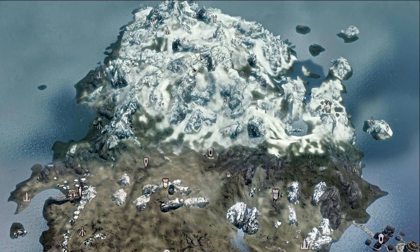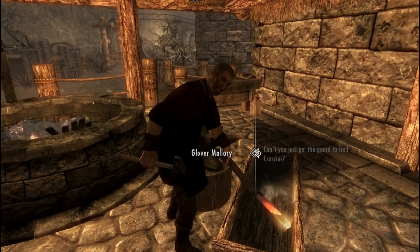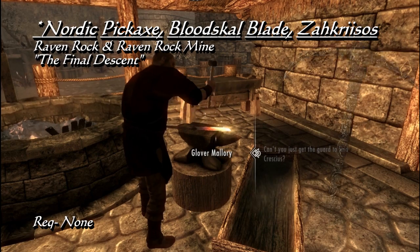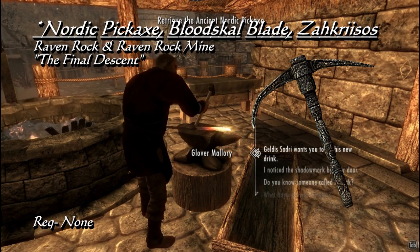And so our adventure begins in Solstheim. When you first arrive in Raven Rock and become familiar with the new town, before even stepping foot outside, you'll have access to a Nordic Pickaxe, the Bloodskull Blade, and Zachrysos. The Nordic Pickaxe is somewhat rare, and lets you mine Stalrim, a resource specific to Solstheim.